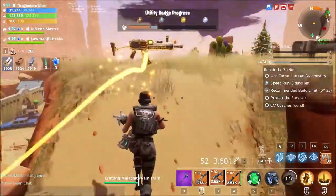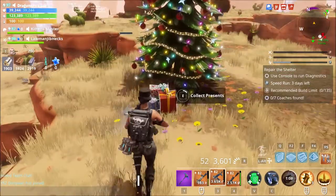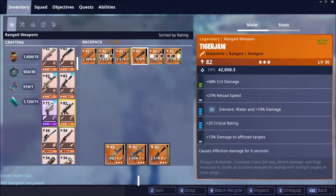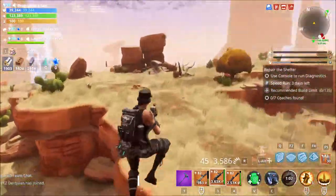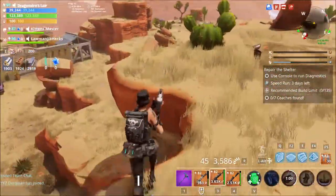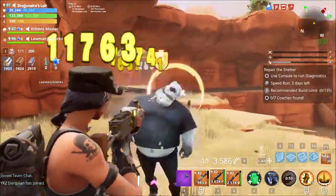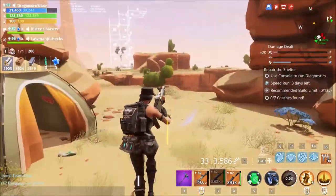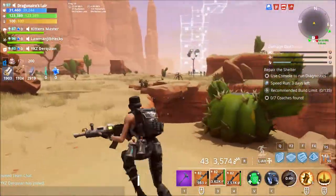We're gonna test it on some normal husks, then we're gonna test it on a Smasher. It makes a cool sound effect — let me equip it. Testing it on this water husk. There's a lot of damage. Got mini husks, husk flings.